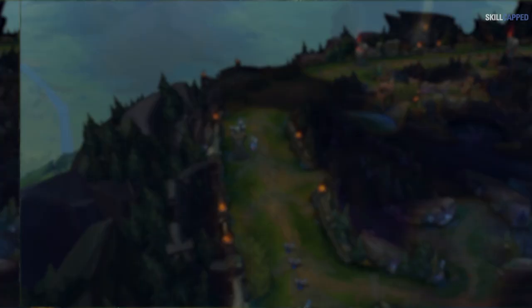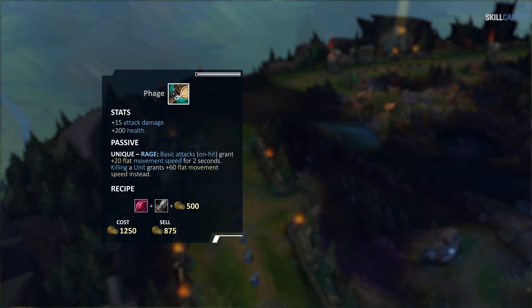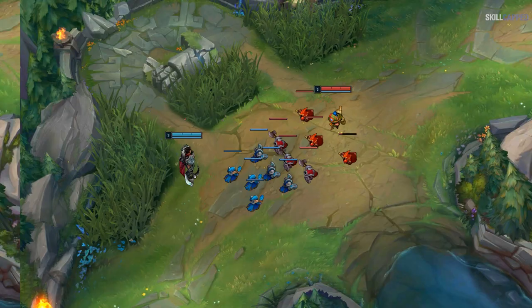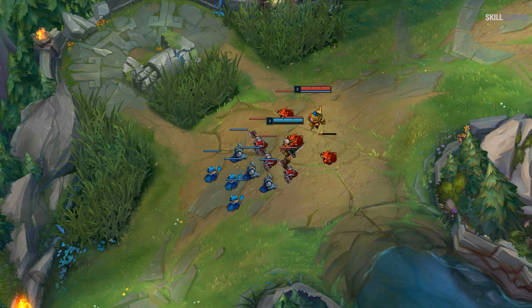Remember that on top of Phage's on-hit movement speed buff, it grants a huge burst of speed whenever you kill any unit. This burst of movement speed is actually higher than what tier 2 boots provide. This is very useful on champions that buy Phage with built-in AoE in their kits, such as Darius, Riven, or Aatrox. When going in for a trade, try to time your AoE abilities to not only hit your opponent, but a low health minion at the same time — this will help you to stick to your targets and potentially finish them off.